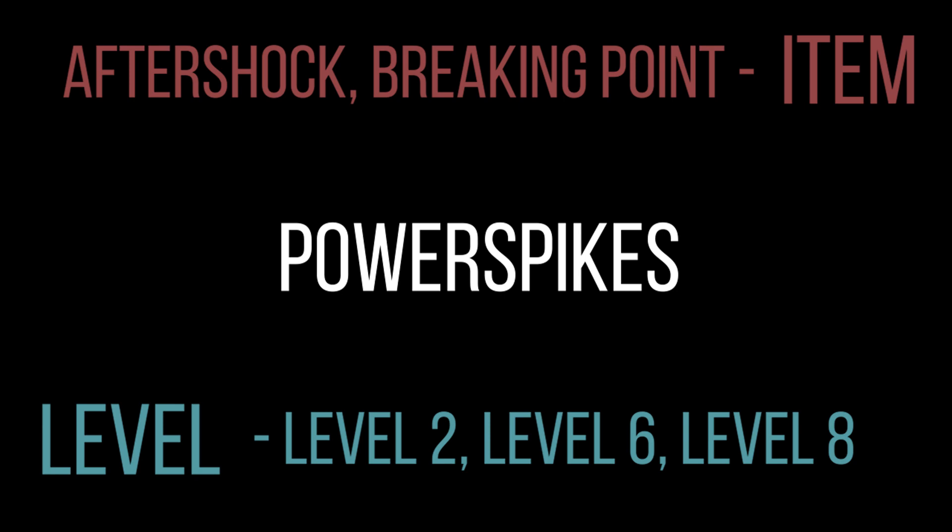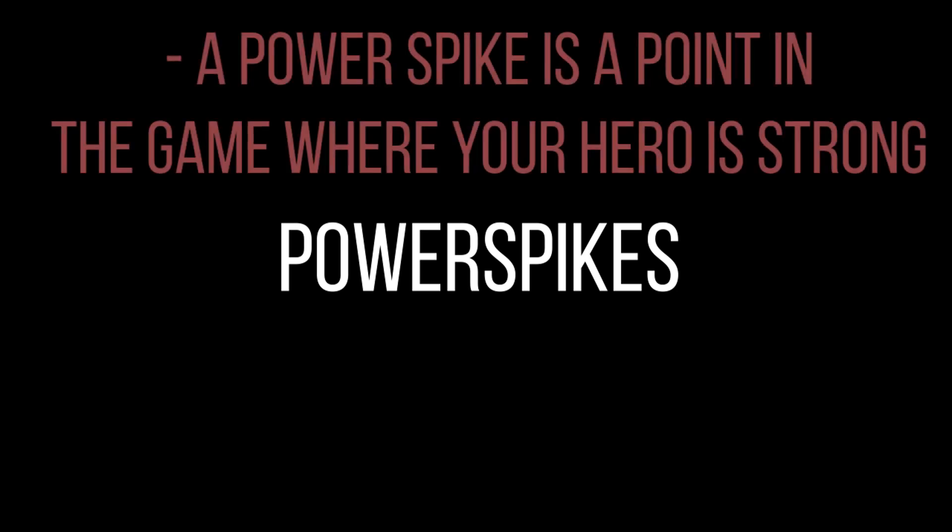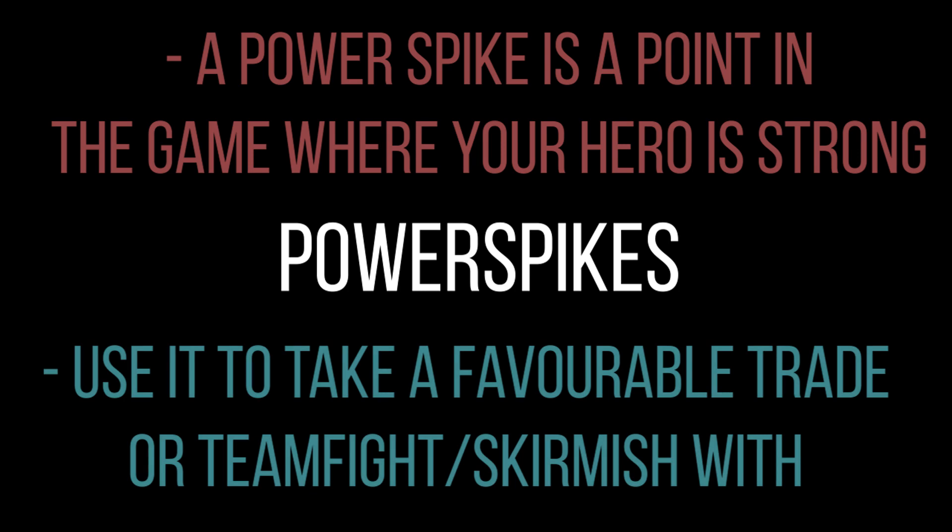If you follow my 60-second hero guides I generally tend to put the power spikes in at the bottom on the first screen. This just represents when your hero is strong. Power spikes represent a point in the game that your hero has hit a breakpoint where they are going to be doing way more damage, going to be way tankier, or just going to be generally more useful than before. It's a point in the game that you can abuse to try and get ahead because this is the point where your hero is very strong.